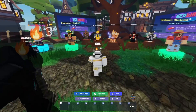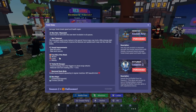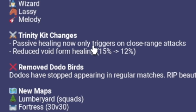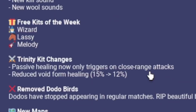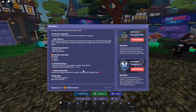Now that we're back in the lobby, let's read the rest of the patch notes. Free kits of the week are the Wizard, the Lassie, and the Melody — that's like the three worst possible kits. Moving on — Trinity kit changes: passive healing now only triggers on close range attacks, so you can no longer snipe from across the map for healing. Healing reduced from 15 to 12, which is a good nerf since it was kind of broken.